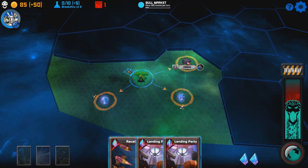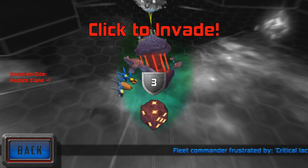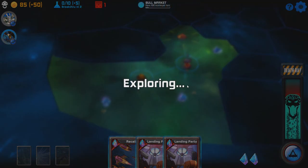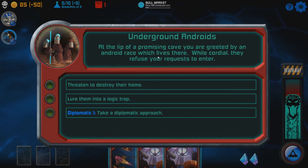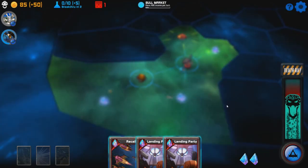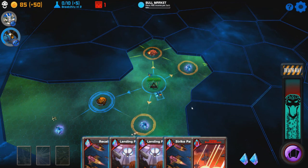We're trying to get credits here. If there's nobody at the node you're going to and attacking, you just click to invade — you have a dice, just roll it. After each action like that, you get event missions. For example: explorers are greeted by an android race which lives there. While cordial, they refuse requests to enter. You can threaten to destroy their home, lure them into a logic trap, or take a diplomatic approach. Since I have a diplomatic option, let's try that route. They allow you access to any research they leave behind — two cards, which is always good.